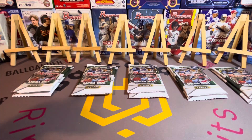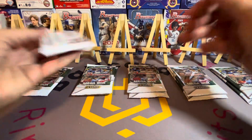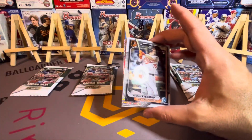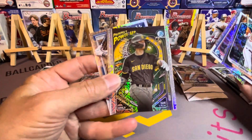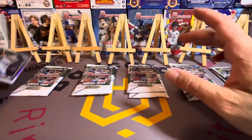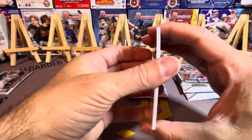Looking for some color. The hit rate is about three out of every five boxes — we hit six out of ten, so about a 60% hit rate on the box, not bad. I wish it was like Logo Fracture where you could hit a parallel pretty much every box. First pack: Heston Kirstead, Aiden Miller, Sam Zavala, Prospect Power Up Montes, and Roderick Araya — nothing great, no hits in that pack.